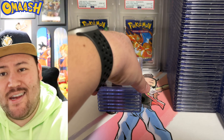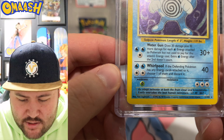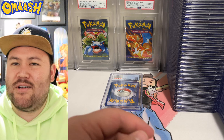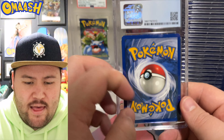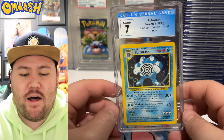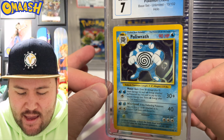Gym Heroes or Gym Challenge? Yeah — we got the Rocket's Hitmonchan. So good. I just never get sick of seeing those cards. Fossil Articuno, very nice — one of the first Articuno cards to come out. A huge chase in the Fossil set, and that's a beautiful artwork right there.